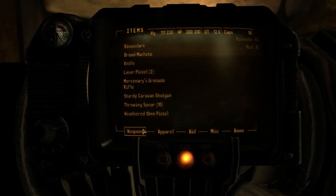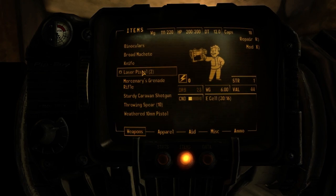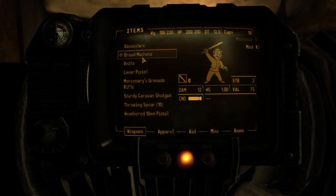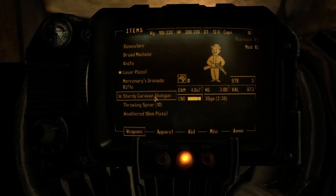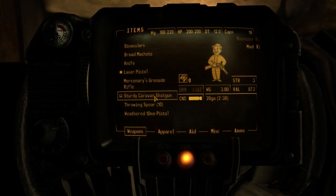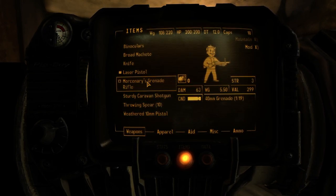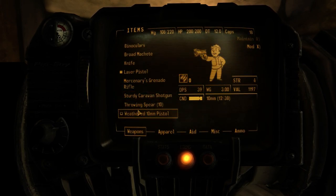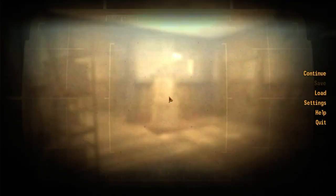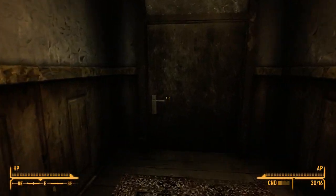As for weapons, the only weapon I have any skill with is the laser pistol — and I have two, so now we've got an even better one. What else do we get from the DLC? Sturdy caravan shotgun — that is ridiculously overpowered for the start of the game. A grenade rifle is also ridiculously overpowered. Maybe I should have taken Explosives as my other skill because I do enjoy exploding things. Anyway, let's head out.